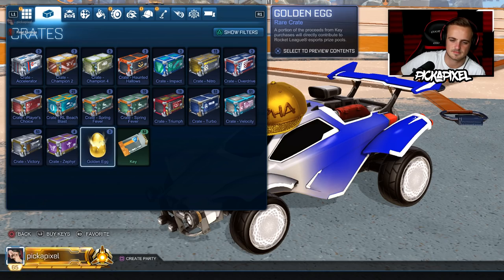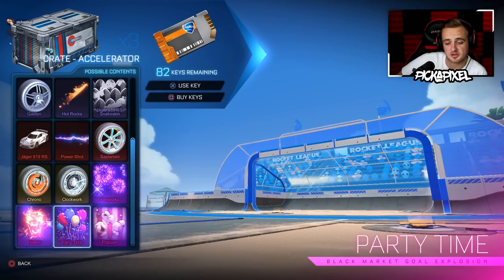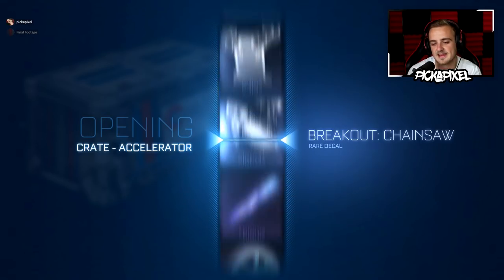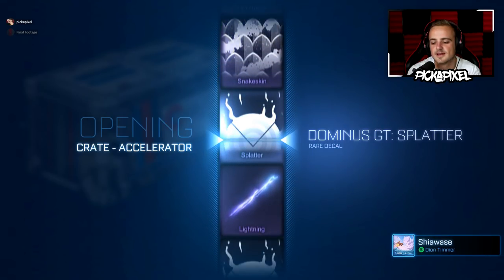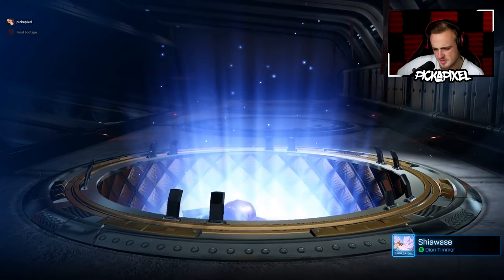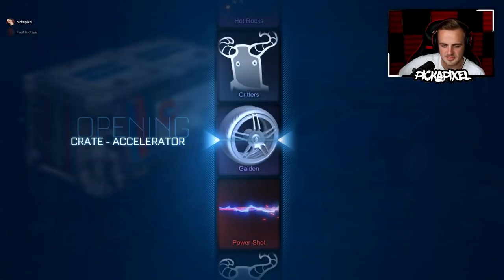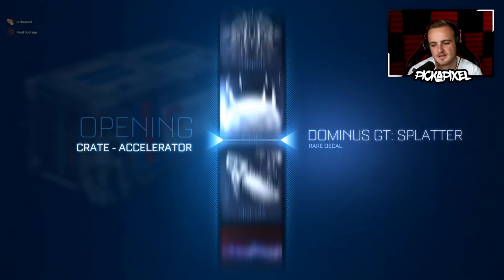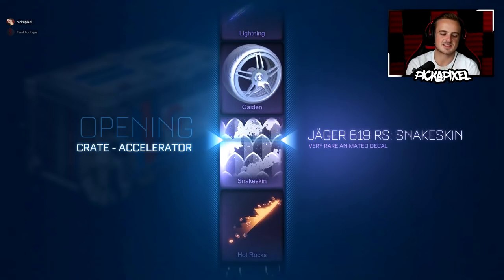Let's do Accelerator. So in this crate we've got... it was the goal explosion. I've never had Popcorn in a crate, or even in my inventory. It's evaded me. So maybe today's the day. The Dominus GT Splatter. What was the Endo decal? I swear there was an Endo decal that I just didn't like. There was definitely an Endo rare decal that I was tired of seeing. And the snake skin — the skin of snakes. That is the most decent very rare, I guess.